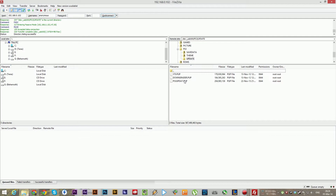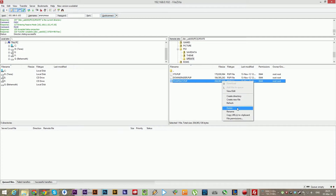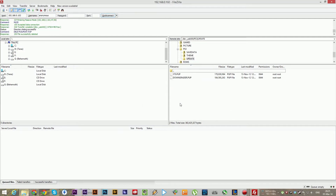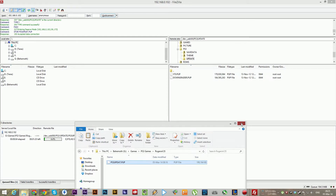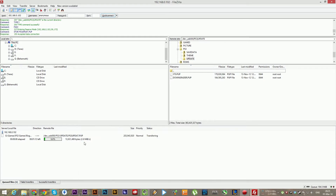In here there is the old update file, and I'm going to delete this one — just right click and delete, yes. Now I'm going to drag and drop the new file and wait for it to transfer. Okay, this is finished, so I'm going to show you the next steps on my PlayStation 3.